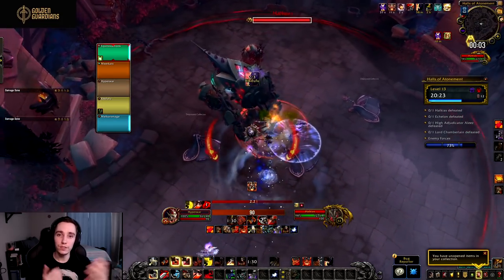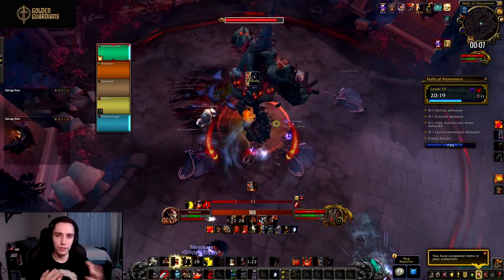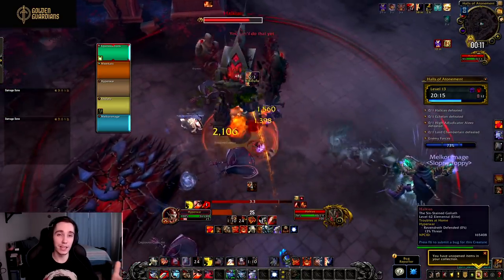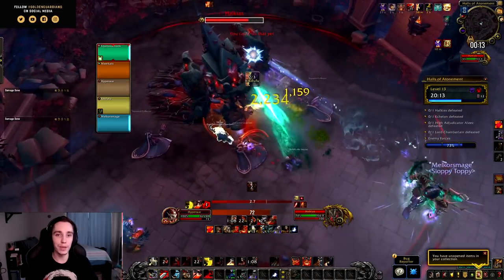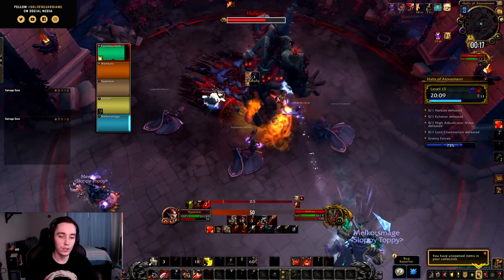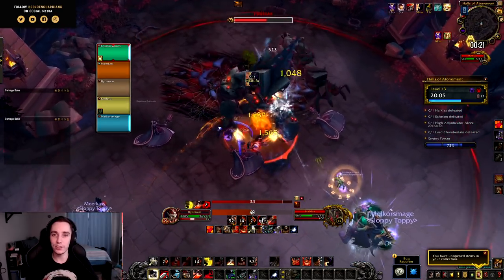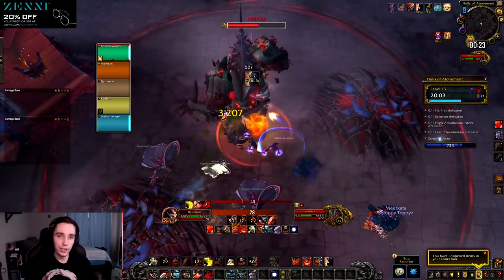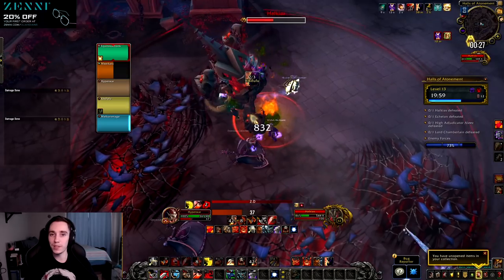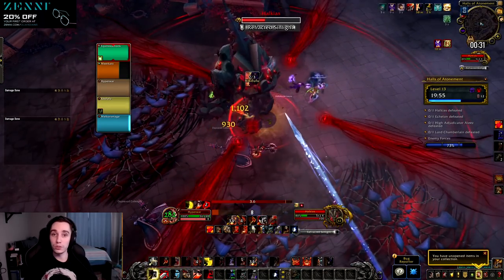Hello everyone, Hyper here, and in today's video we're taking a look at the Fury Warrior on the Shadowlands beta. Fury Warrior is one of those DPS specs that feels very satisfying to play even early on in an expansion, so I typically like picking it up as an alt. That's because Fury Warrior doesn't rely on secondary stats from gear as much as some other classes, so even in the very first tier they typically feel very fluid and smooth to play.